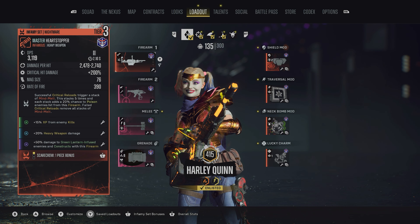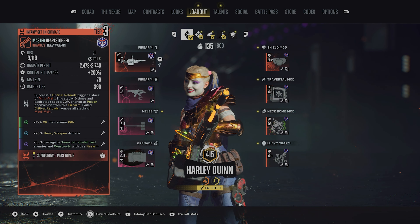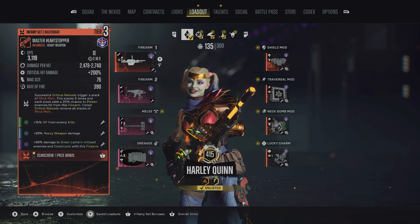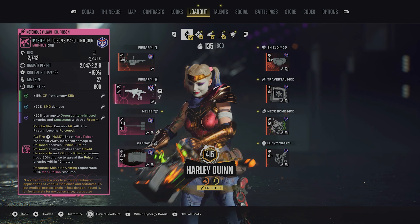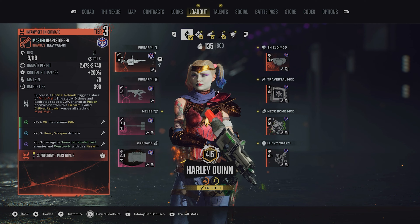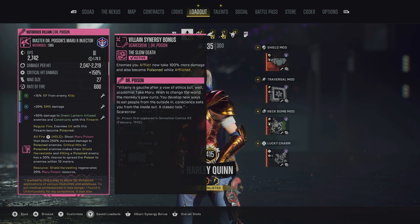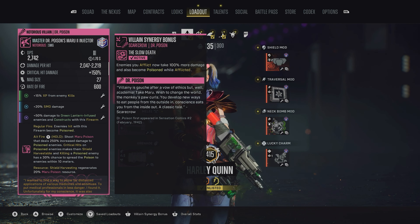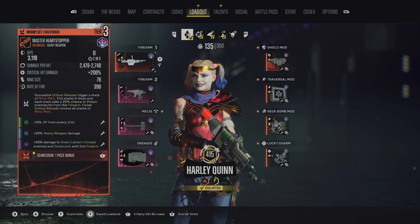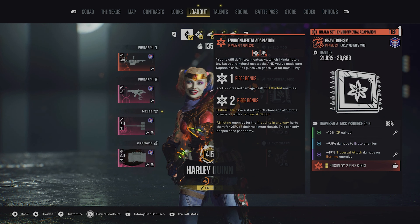Today we're showing off our build that has basically carried me to high Mastery levels and can seemingly carry you to Mastery 1000 if you have the determination to get there. As you can see from the loadout, it looks pretty unorthodox because we're running a Tier 3 Scarecrow weapon and then Dr. Poison's SMG. This is strictly for the synergy, and I'll get in-depth on why later in the video. Also, you're going to see in this gameplay footage that I'm using Harley Quinn, but this build can be used for anybody.